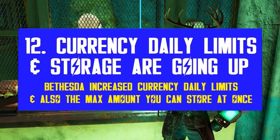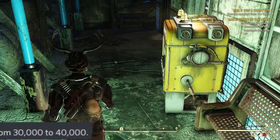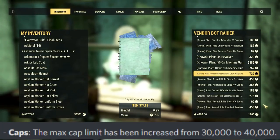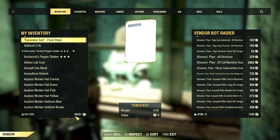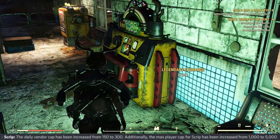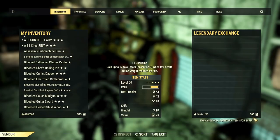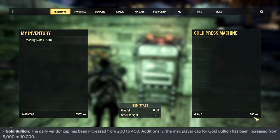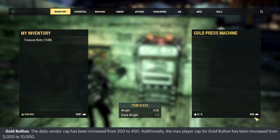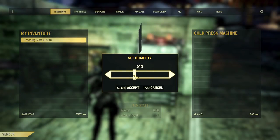One of the most important changes with this update is the currency increase. Bethesda decided to increase the values, but not all in the same way. The cap's daily limit remains the same at 1200, but the stored cap increased from 30k to 40k per character. The script daily limit went from 150 to 300, and the max you can store per character is no longer 1000 — the new value is 5000. Something similar happened to gold bullion, where the daily limit went from 200 to 400, and the max per character is now 10k instead of just 5k. These daily limits have been too low for too long, so it's refreshing to see Bethesda listening to community feedback.